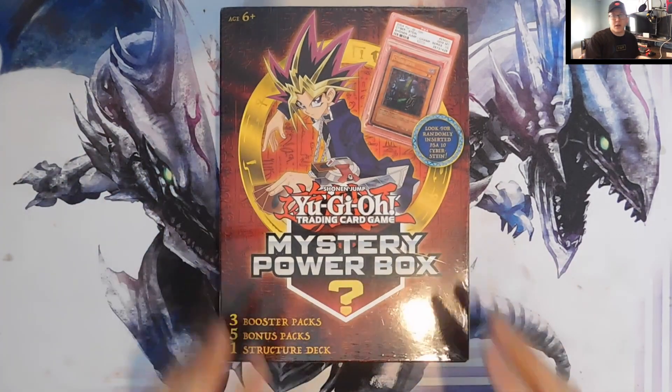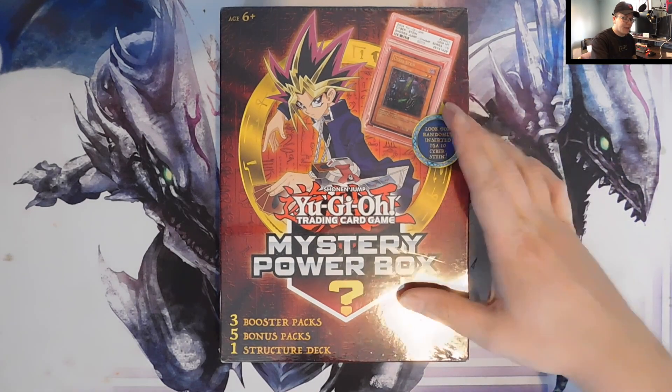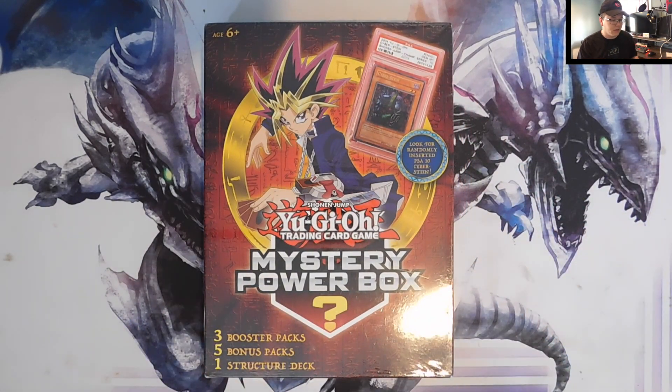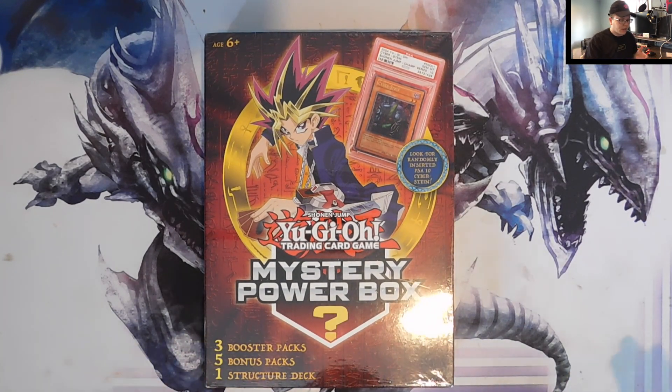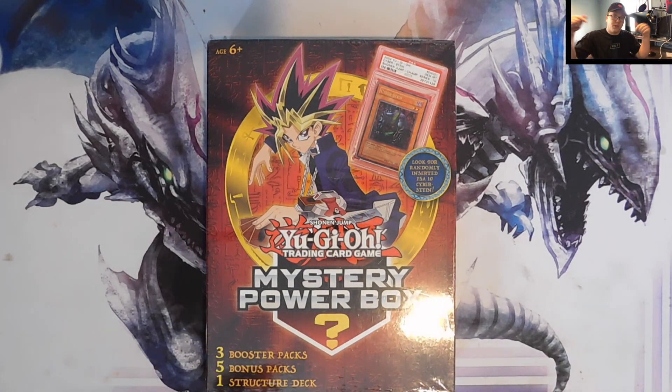We figured we would go ahead and give it another shot. He really wanted to get a W — he wanted to win. So we decided to pick up version one of the Yu-Gi-Oh mystery power boxes. He's got one, and I've got one as well. This one is going to run a little bit different; there's no real way to score by holos or anything like that.